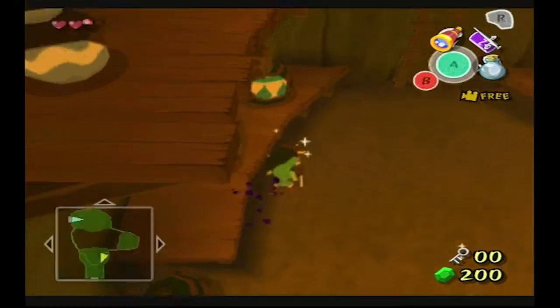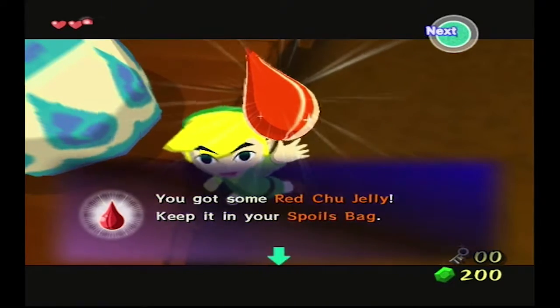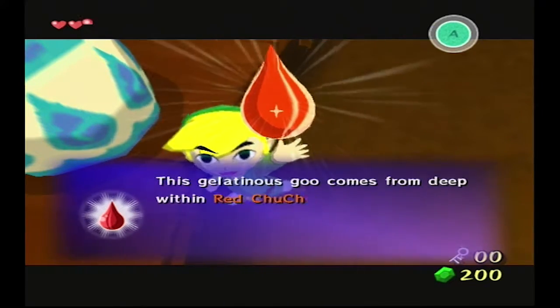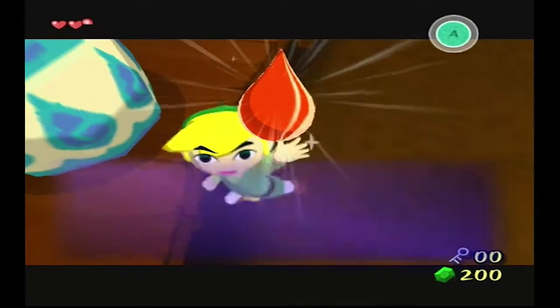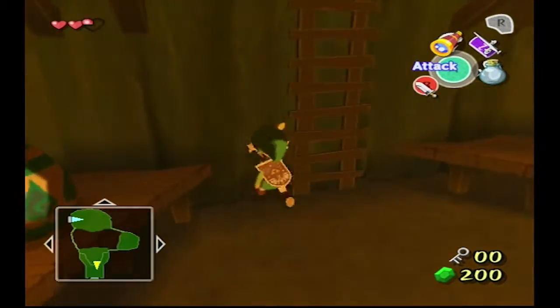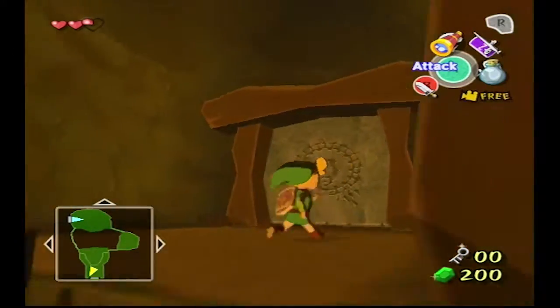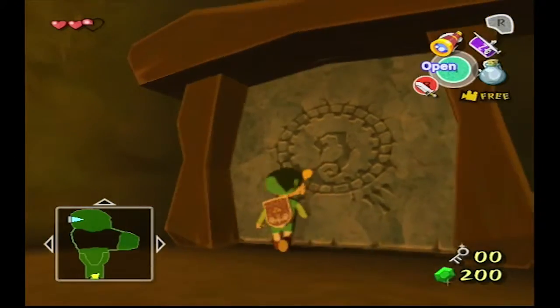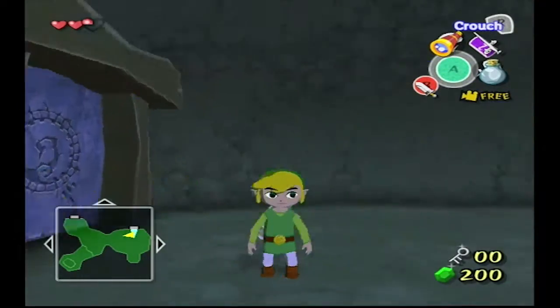We get Red Chew Jelly — keep it in your spoils bag! If you get 15 of them, you can go to the Potion Brewery place and he'll make you a Red Potion.